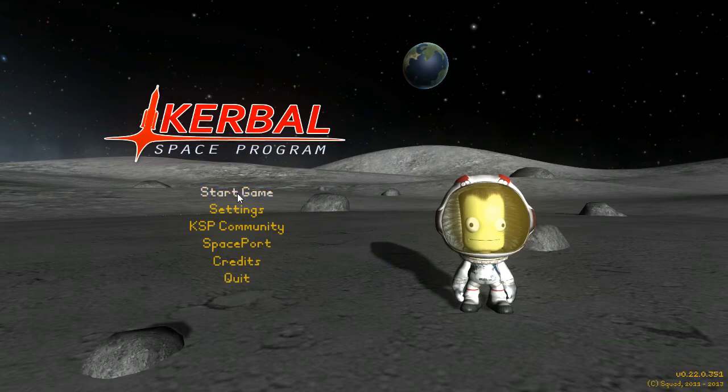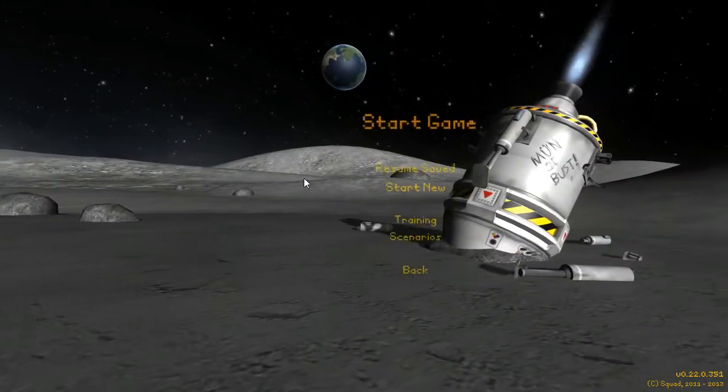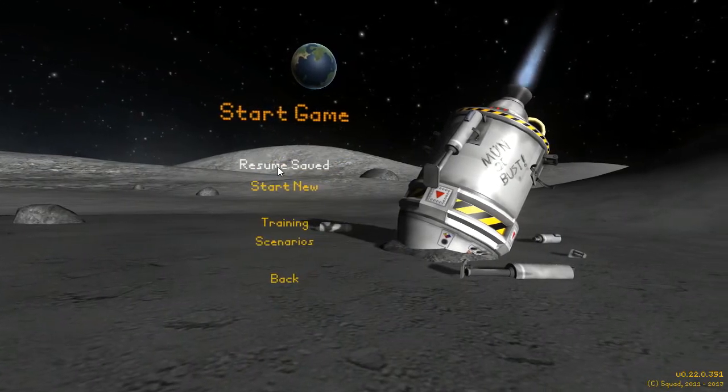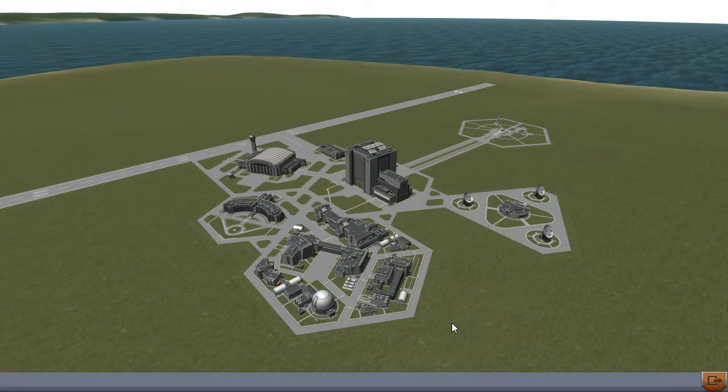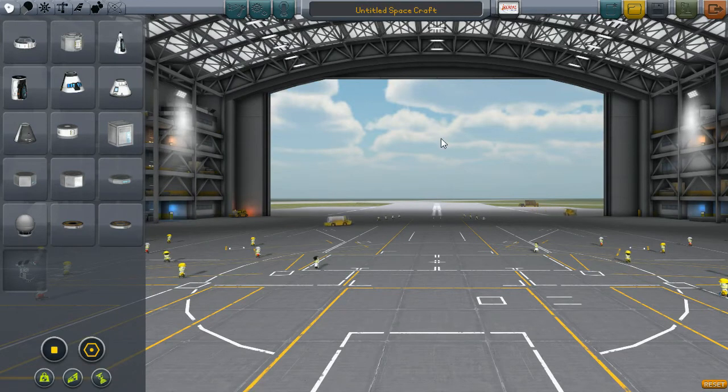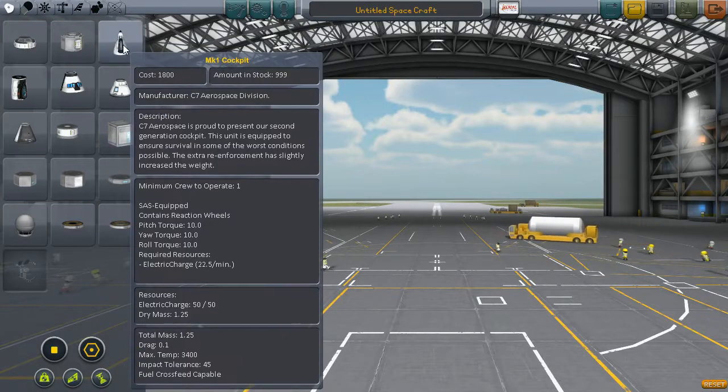Hello everyone, welcome to episode 5 of LeafPlay's Kerbal Space Program. Last time we tried to build planes and none of them really worked out so well. Today we're going to continue trying to build planes, because we had a comment on the last video that kind of explained what I was doing wrong, and I'd like to try out his suggestion. I think it was a guy by the name of Regal Platypus, which by the way is just a great name.